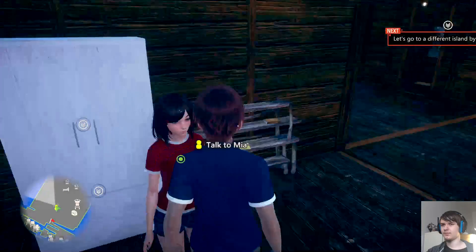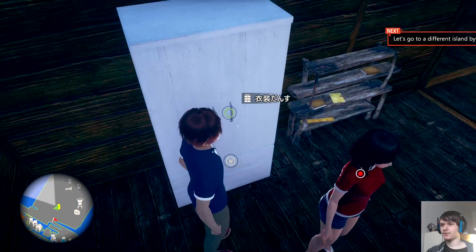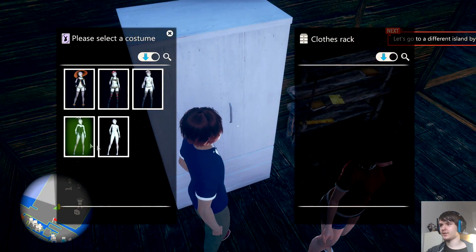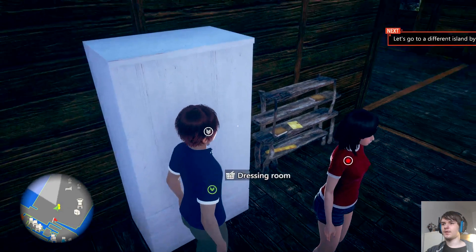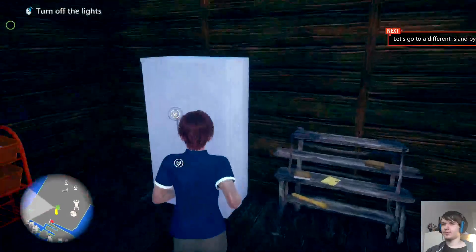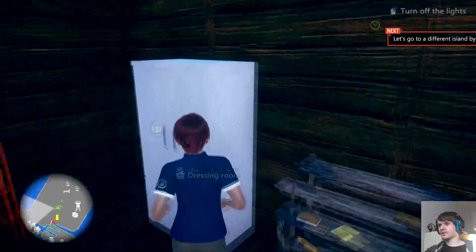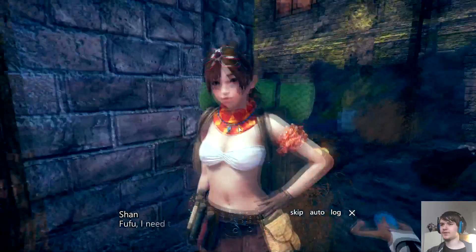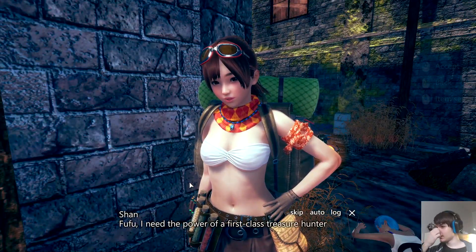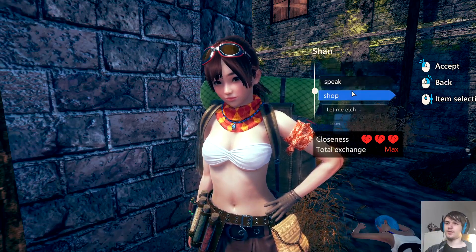You'll be able to craft other furniture — for example this storage. You can also interact with stuff like costumes — these are something the girls can equip. Sometimes they will equip these costumes and walk around with them. You can also make your own costumes.